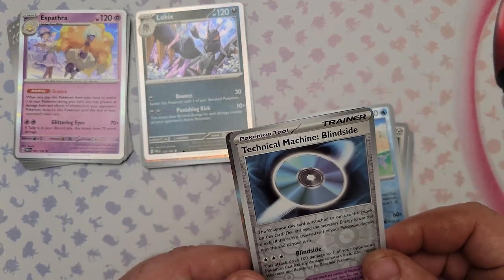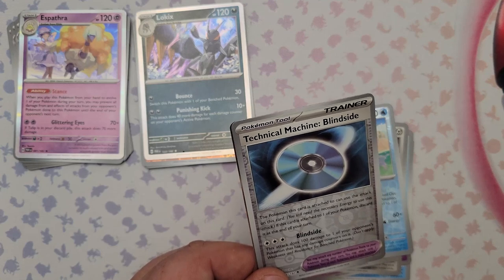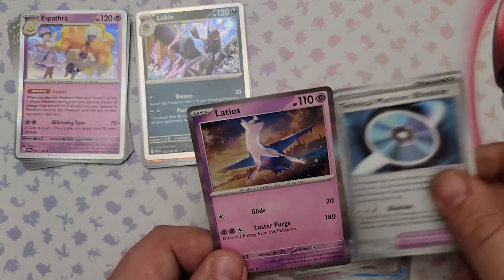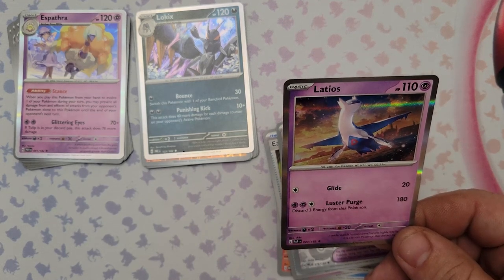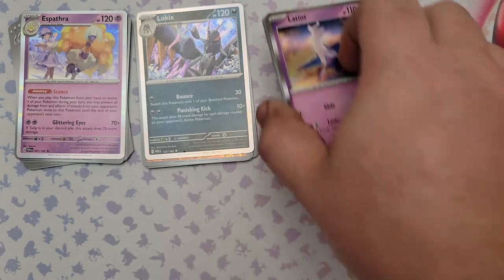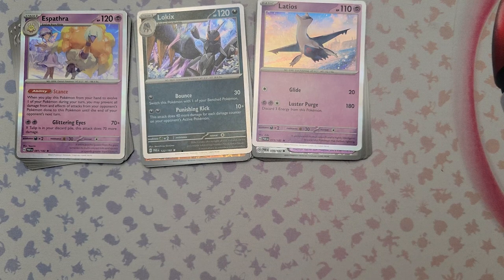TM Blindside for three energy does 100 damage to one of your opponent's Pokemon — benched or active — which can get a knockout on most support Pokemon. The rare is Latios: Glide does 20 damage for one energy, and Luster Purge does 180 damage but you discard all three energy from this Pokemon. Too costly for 180 — if you need a psychic Pokemon there are better options. These legendaries got dumbed down pretty hard.